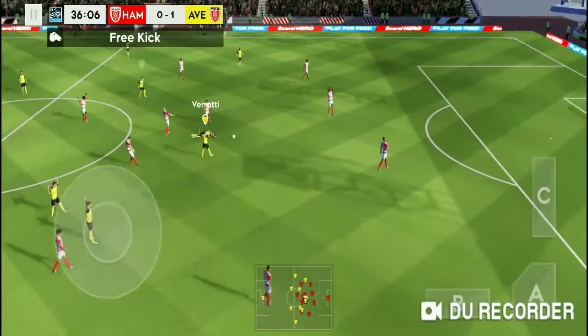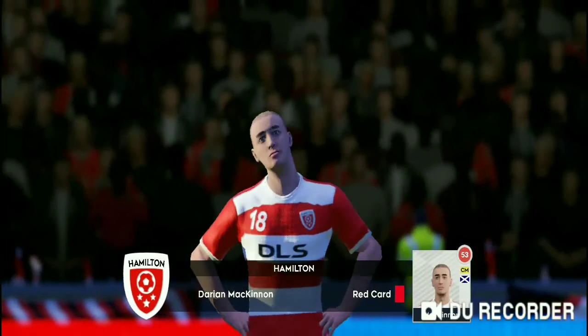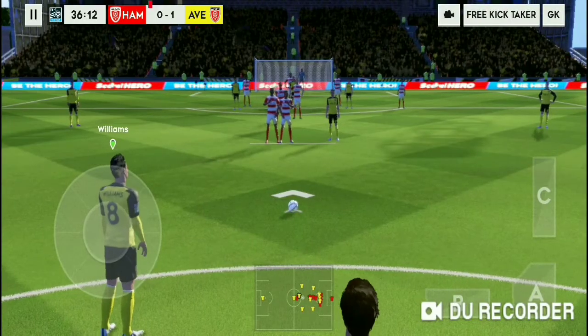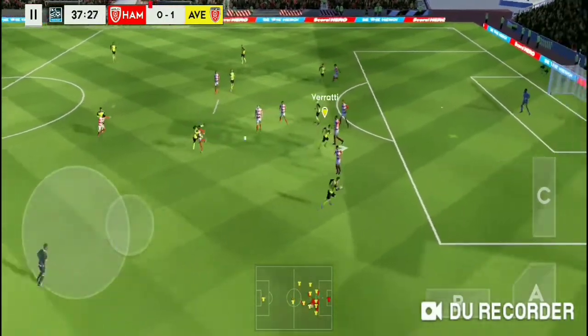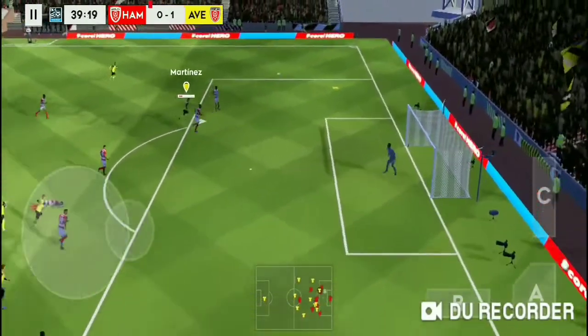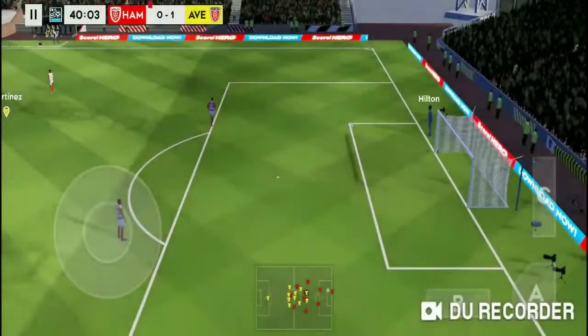The referee has to do something about it — that was a dreadful challenge. No complaints — straight red. Free kick now. How will they react to going a man down? Tries his leg from distance, long shot, and that's out for a goal kick.